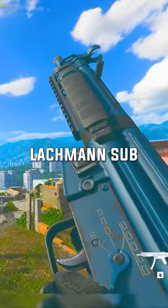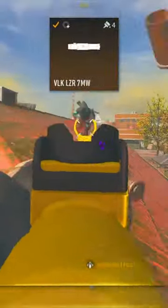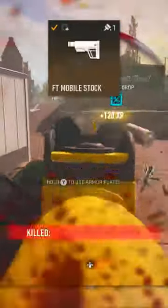Third is the Lockman Sub, but there's some important changes you might not know. First, the L38 Falcon Barrel for better mobility, the VLK 7mW Laser for quicker aiming, the 9mm hollow-point rounds tuned for velocity and range, the 40-round mag, and the buffed FT Mobile Stock.